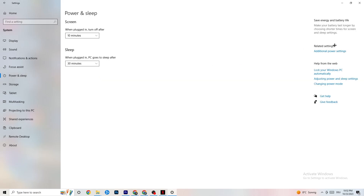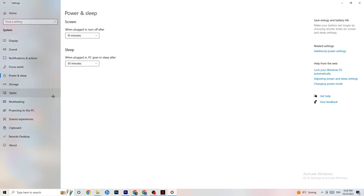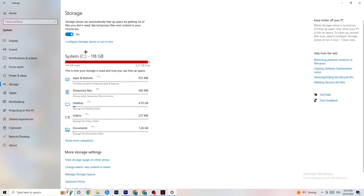Next, go to Power and Sleep settings and click on Additional power settings. This is different for every PC — for me it's Balanced, but for some people High Performance works better, and for others it's an individual plan. Just check which setting runs better on your specific device.